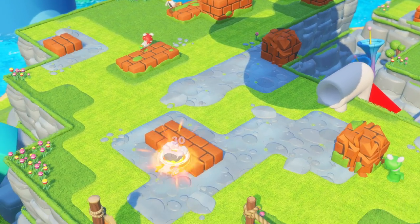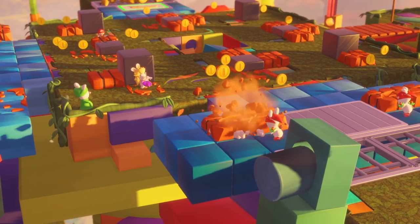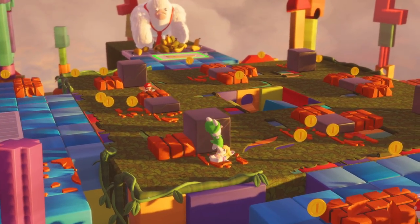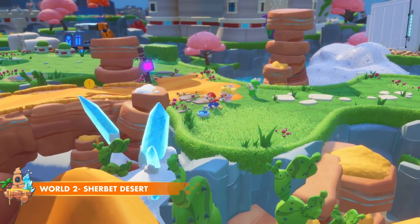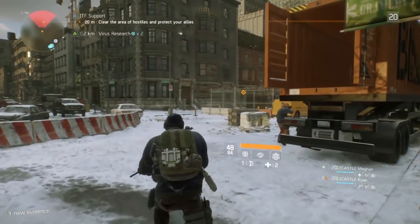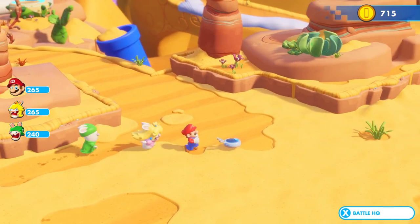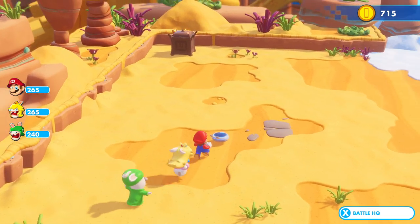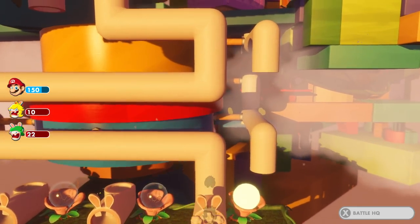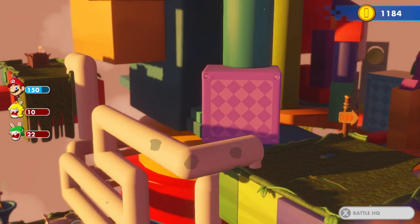It's not just Mario and Rabbids either. The upcoming South Park game is also being created using Snowdrop. We're only just now seeing the fruits of its development, but in time this could become an incredibly valuable toolset and technology for Ubisoft going forward. This is especially true when considering the evident scalability of the engine. The Division remains one of the most visually striking games released this generation, showcasing what Snowdrop can do in a realistic setting. It's very clearly a highly capable engine, but Mario and Rabbids is something entirely different — a game that seeks to capture the look of a pre-rendered cartoon.